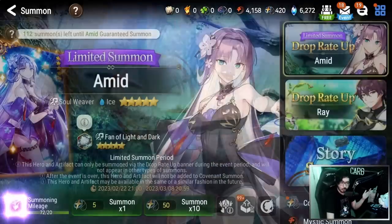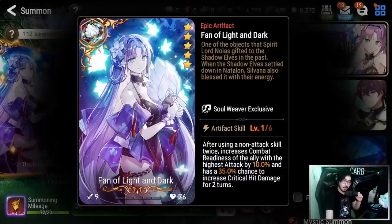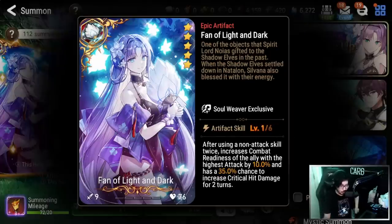The other reason is that I only pulled one copy of Amid and one copy of her artifact. At one copy, it's around a 52.5% proc chance, which means there's going to be an RNG element. If you're not maxing limit break, there'll be times you don't get that additional proc — depending on how you play that may not be a deal breaker, but it was for me in my style.